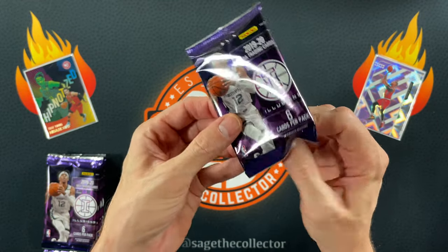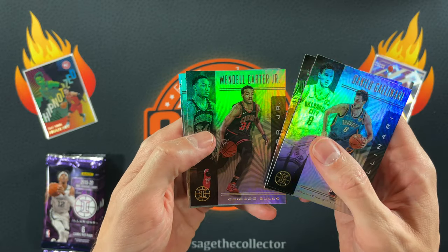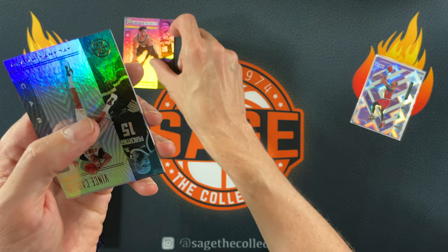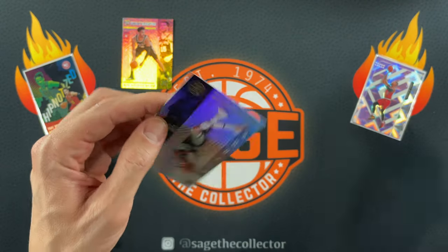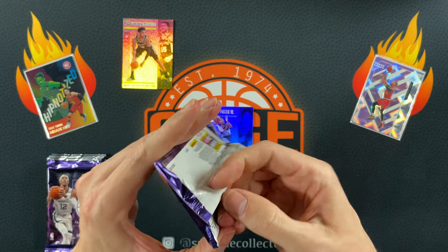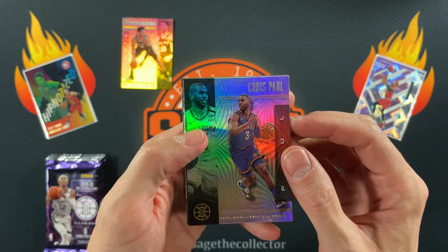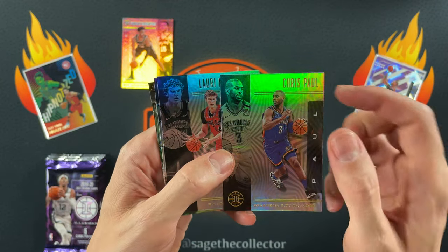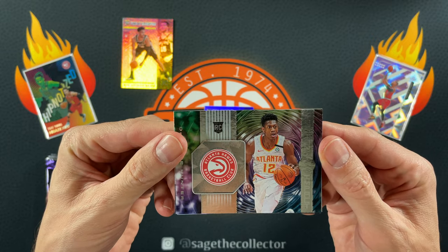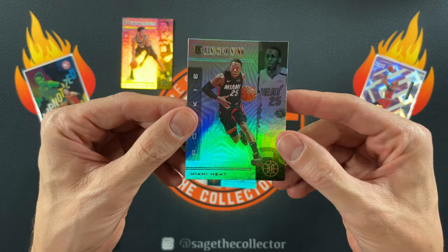Pack one of Illusions: Danilo Gasol, Wendell Carter Jr., and a Quindary Weatherspoon Emerald. Pack two: Vince Carter and a rookie KPJ — this blaster started the exact same way as the last one, with an emerald rookie. CP3 — soon to be world champion — Laurie Markkanen, Eric Bledsoe, an Instant Impact of De'Andre Hunter, a Luka, and a Kendrick Nunn. That was a good pack.